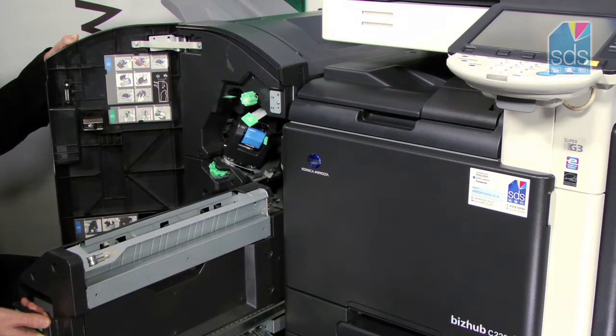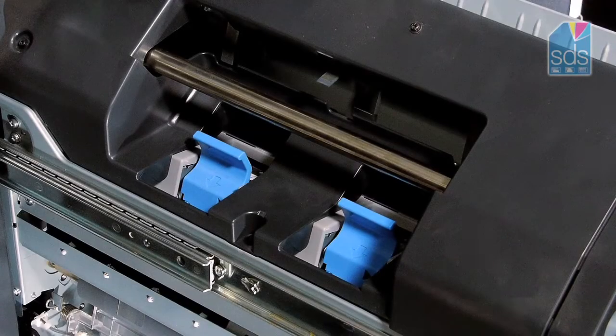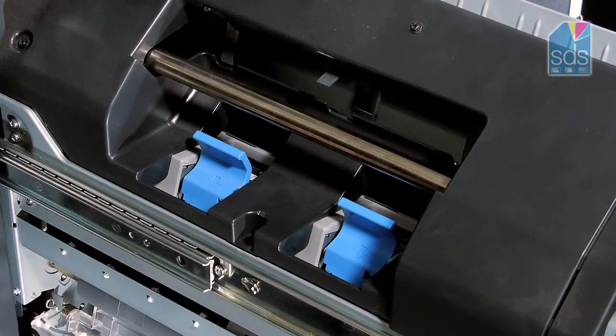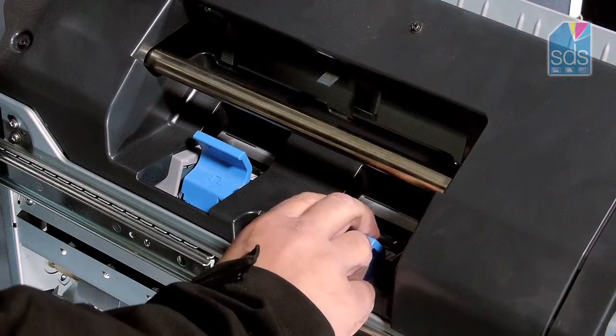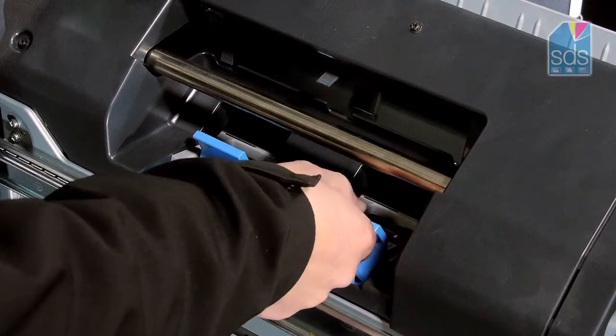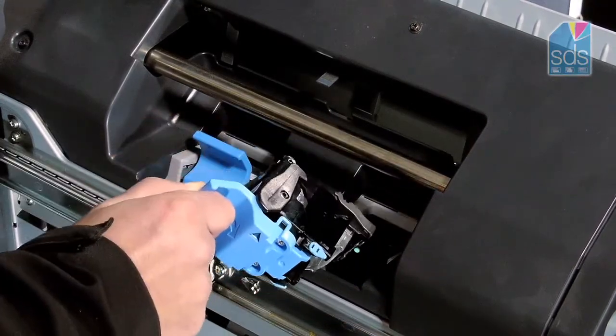Once the unit has extended as far as it can go, you can then get to the main part of the machine where the staple units are. You can see they're situated here and here, and to release them all you simply get the cartridge and pull it towards you. It is now ready to release.